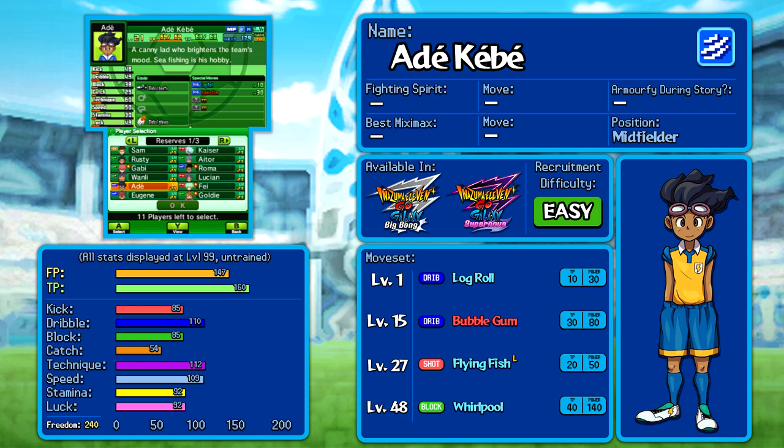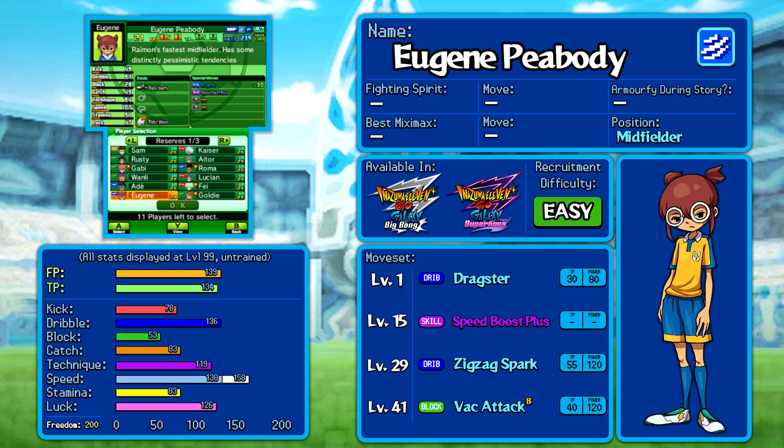He's got Bubblegum as a new dribbling option brought back from the original trilogy, but his moves and stats both suck. He is my guy, and if we're talking about my Let's Play, him being bad isn't enough to put me off him as a potential choice. It perhaps would put me off Eugene Peabody, who is very, very good at dribbling and running — his speed stat is one to look at. But without the ability to really do kicking or blocking, he's very much a single-purpose guy.